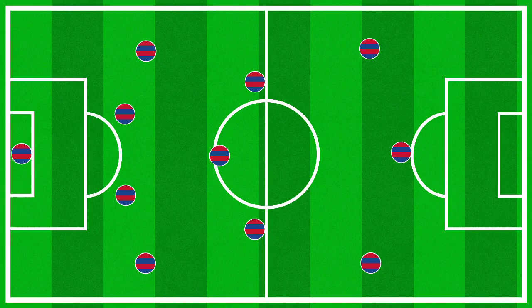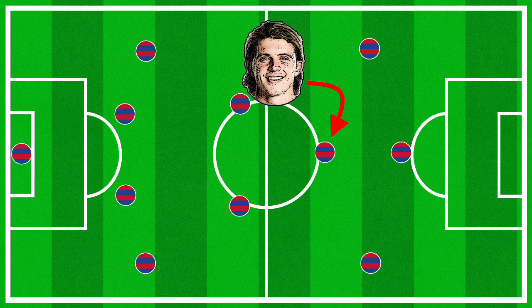To set the scene, Palace play in a 4-3-3 formation. In the most successful variation of this formation, the midfield contains one destroyer flanked by two slightly wider central midfielders. Due to McArthur's injuries this season, Palace have also played two more defensive midfielders with Gallagher in a more central attacking role, like he did when he played on loan at Swansea.